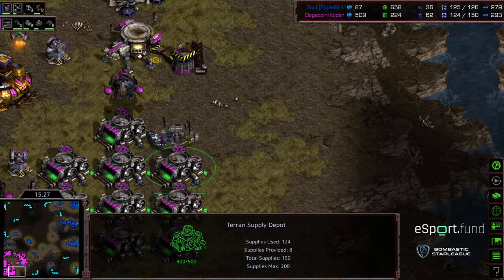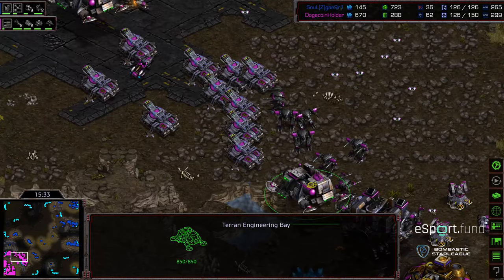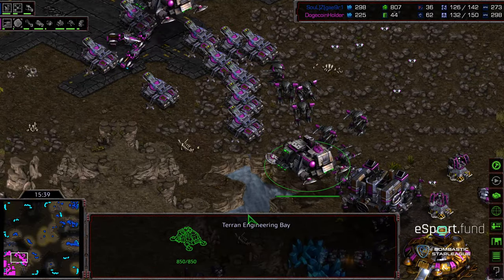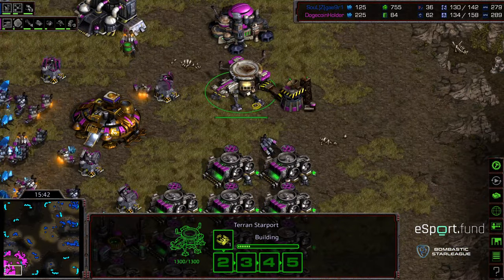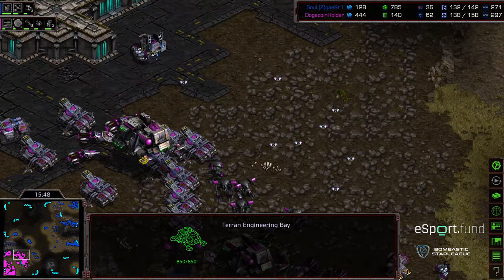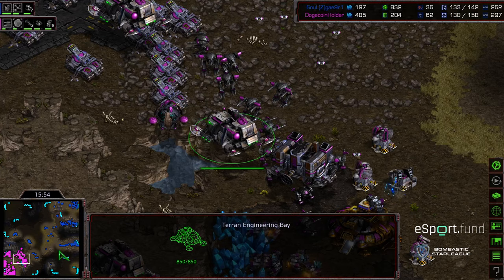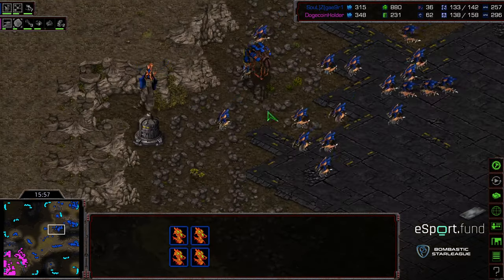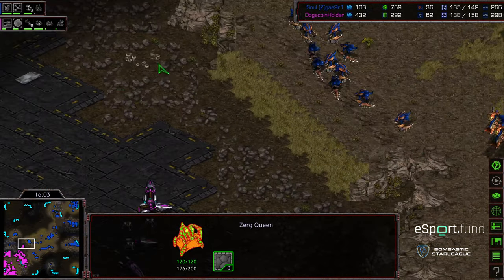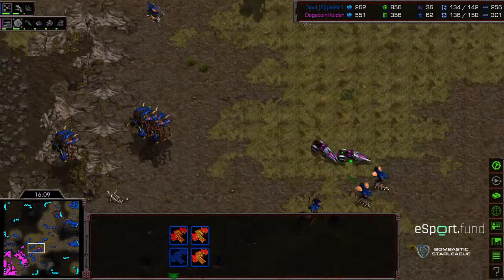We see the Mitosis upgrade being upgraded to let queens spawn with more energy. They're starting to build energy now. Pneumatized Carapace upgrading so the overlords can be a little bit faster around the map. Vultures sneaking and Crossy starting to close the noose on map control. Double engineering bay being built — it's just for spotting. Irradiate being upgraded, some drop ships being produced. Terror just grabbing all sorts of tech, mostly to make it so units can't be targeted. A lot of Hydras starting to pour out for Crossy.